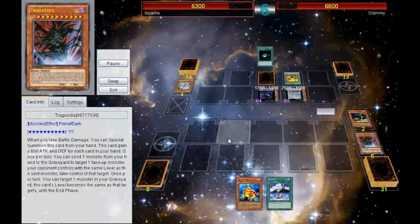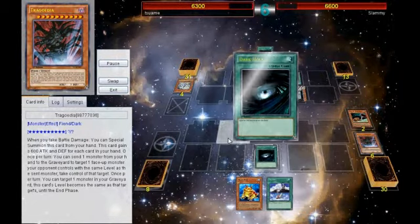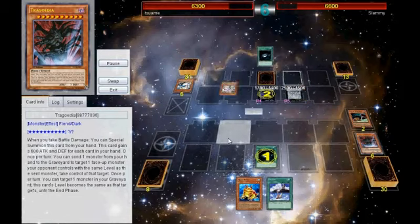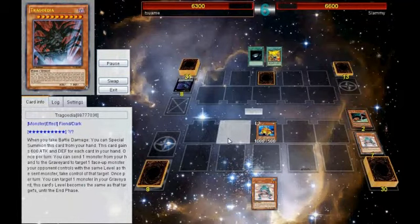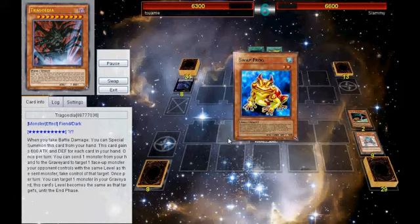I go ahead and activate Dark Hole, but he activates both Abyssal and Pleiades — Pleiades bouncing Deneb. He didn't even notice a Dark Hole in hand, which is kind of scary. I Salvage for the double Ronin just to get extra abuse off of the Swap. I get the Swap effect, dropping Dupe, Swap bounce, Swap effect again, dropping a Poison Draw, and then attack.